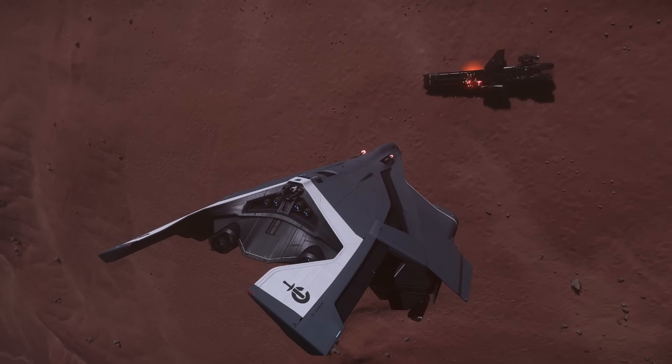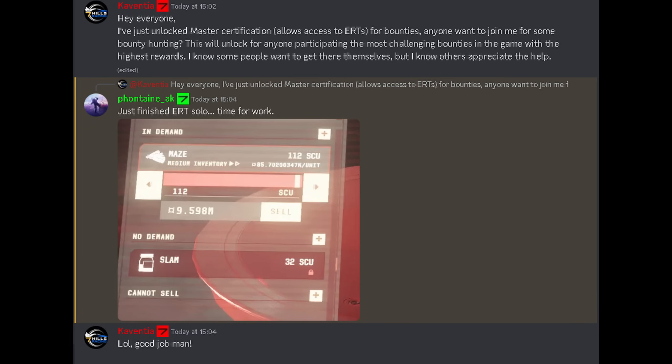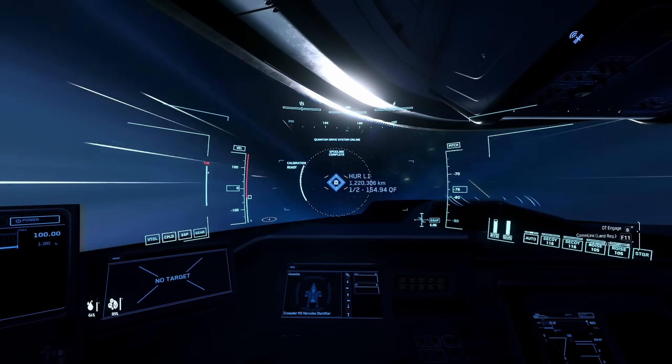What a disappointment — no cargo there. But on the plus side, completing that bounty did unlock the Master Tracker License Certification. Each level is called a Tracker License Certification, and this is the highest — extreme risk targets, or ERT. I offered my org mates an opportunity to unlock their own ERTs with me, and one replied showing they'd just made about 10 million AUEC from an ERT on their own. I'll give my org mates time to respond while I upgrade my weapons to laser repeaters, as cannons were a little painful.